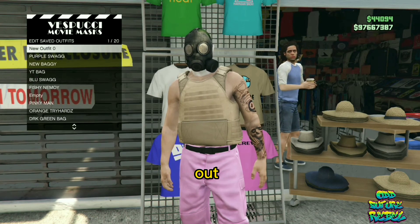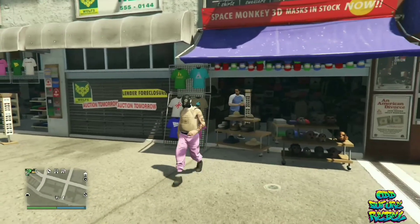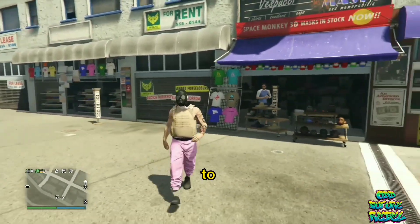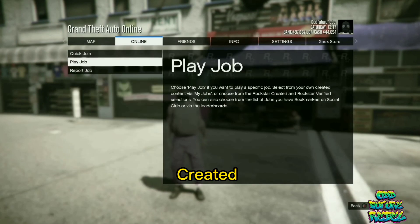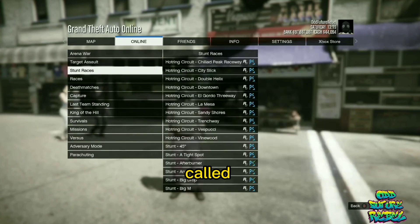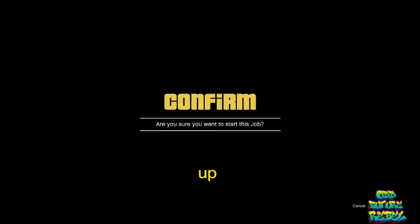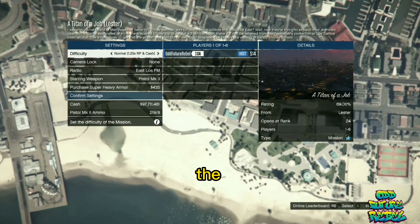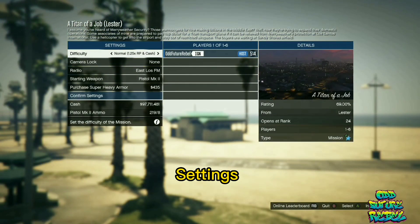Back out from the mask store, then open up your pause menu. Go over to Online, then Jobs, then Play Jobs, then Rockstar Created. Go over to the missions and start up the mission called A Titan of a Job and accept the alert once it pops up. On the job menu, just don't mess with anything — go over to Confirm Settings, push Play, and accept the second alert.